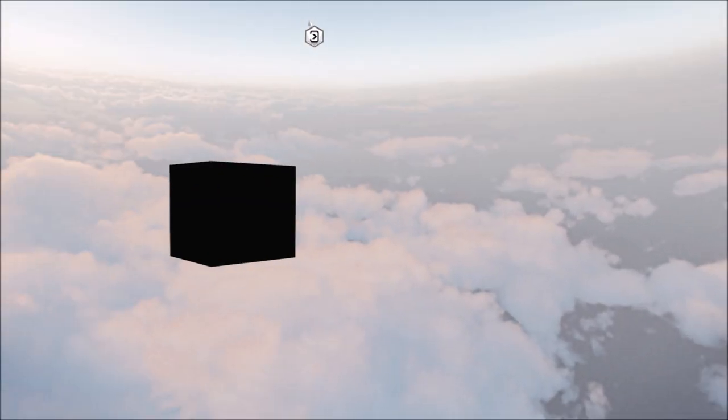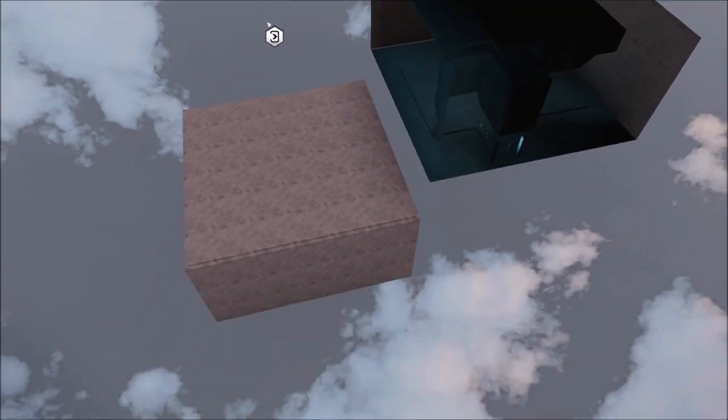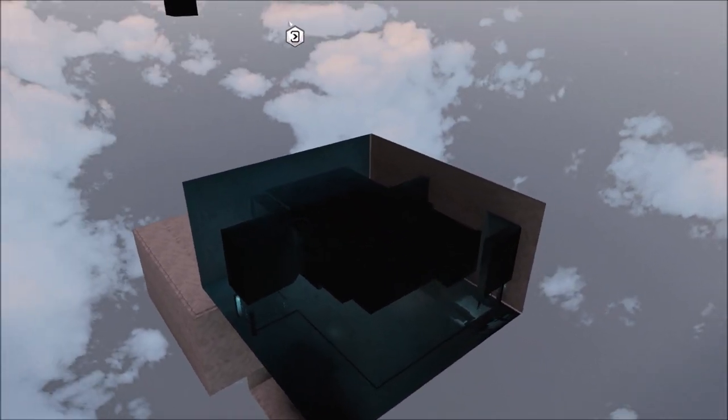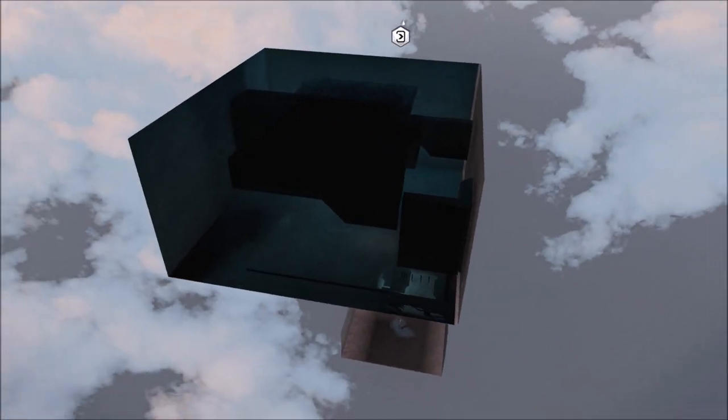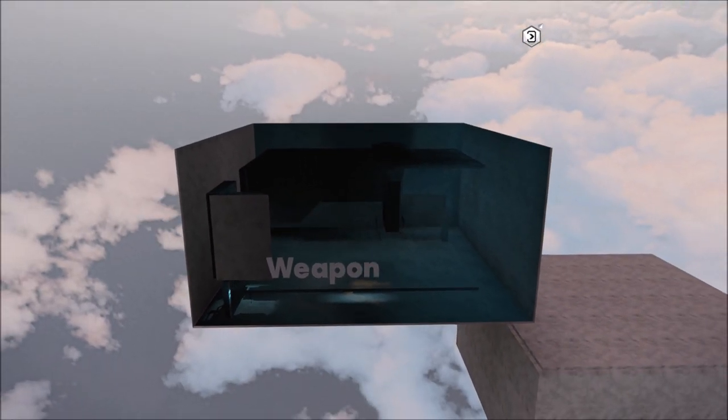But what's most interesting is underneath the safe house are these cubes here. Each cube is its own secret room. There's actually a purpose to these rooms and they're more special than you think, but let's take a look at them first.